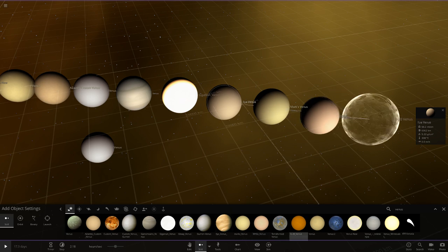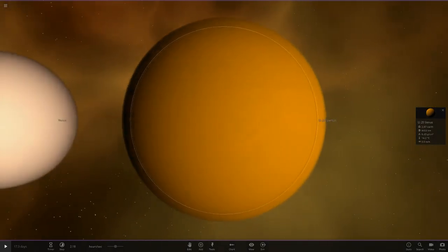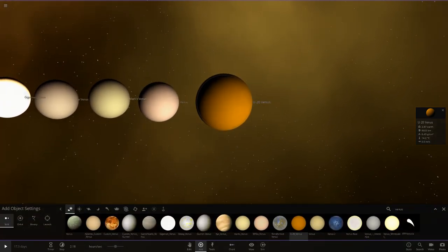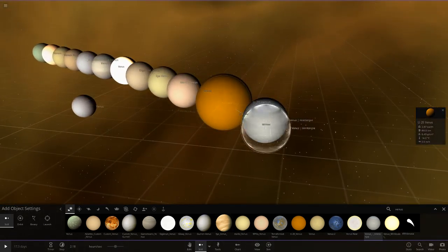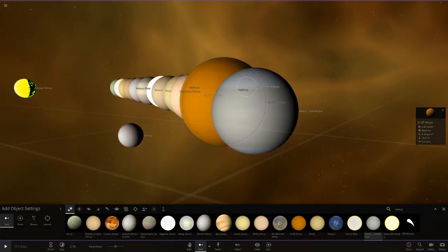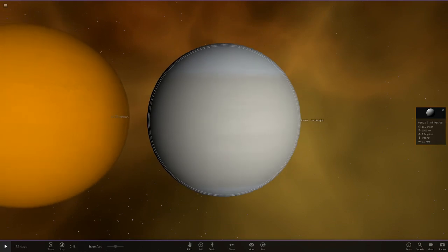Next up we've got U20's one — he's gone with a really yellowy orange one. Look how deep the color is on that; it almost reminds me of Titan. Then we've got Nintendo's one, and they've also gone with a gas giant. I do like the way that's looking though — they put a white area at the top and bottom, north and south, and the real Venus does have bits like that. If you add an atmosphere to that it would be really good.